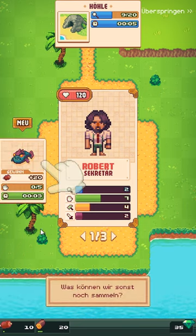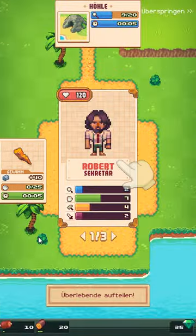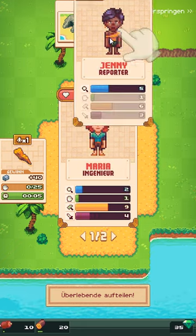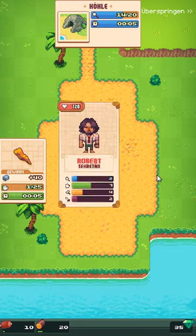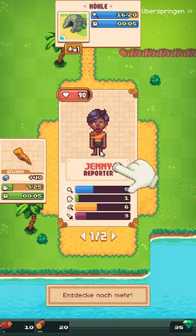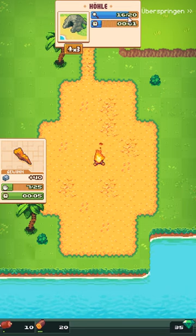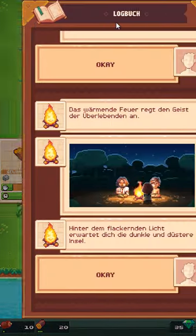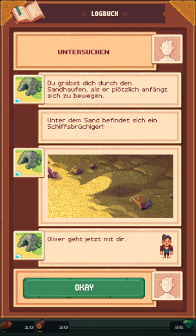Wir können Fisch sammeln. Stalactite können wir auch sammeln als Rohstoff. Wir müssen irgendwie noch 33 Punkte reinballern. Am Ende der Höhle entdeckst du einen seltsamen Sandhaufen – was machst du? Ich untersuche ihn selbstverständlich. Du gibst dich durch den Sandhaufen, als er plötzlich anfängt, sich zu bewegen. Unter dem Sand befindet sich ein Schiffsbrüchiger – Oliver geht jetzt mit dir. Sehr gut, wir haben einen neuen Charakter bekommen.